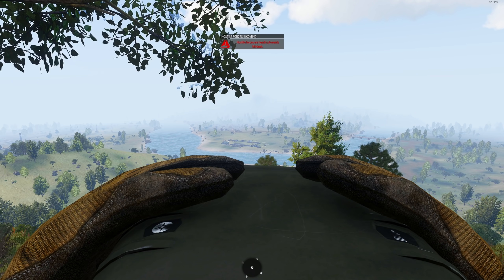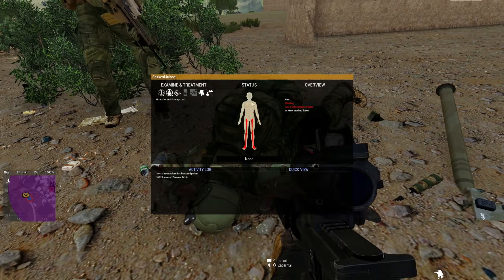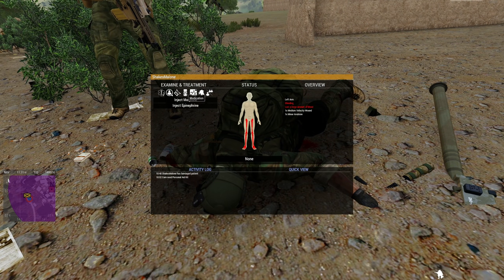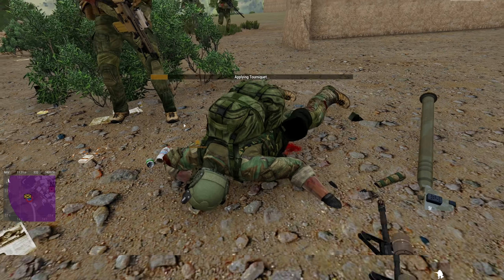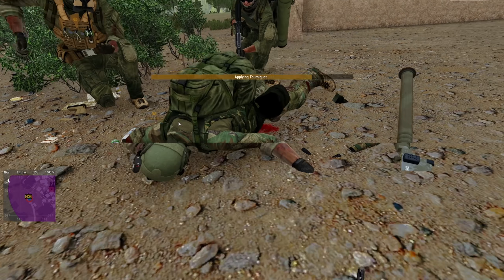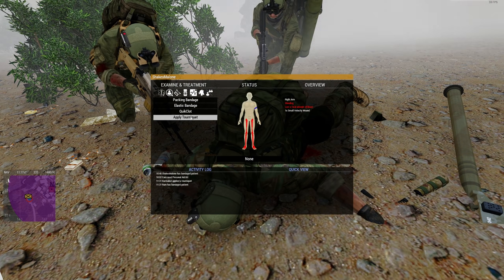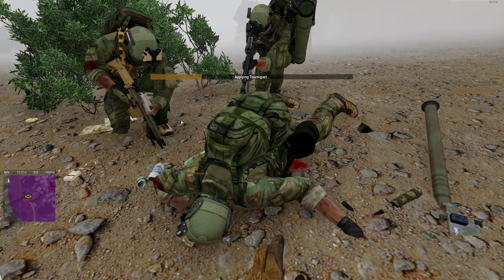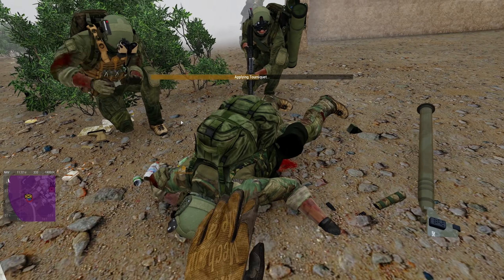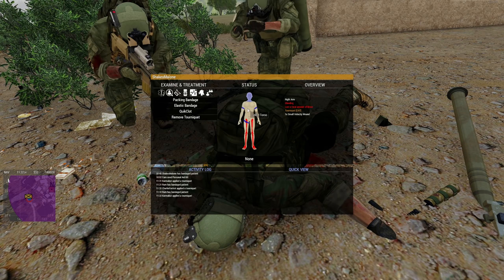We also have the Advanced Medical System which you've probably seen in our medic videos — you have to bandage and tourniquet, stop bleeding, do CPR, and give people various meds like morphine or epinephrine depending on the situation. We also have dragging and carrying, and fast ropes — we just haven't run a small enough operation yet where they've been useful.